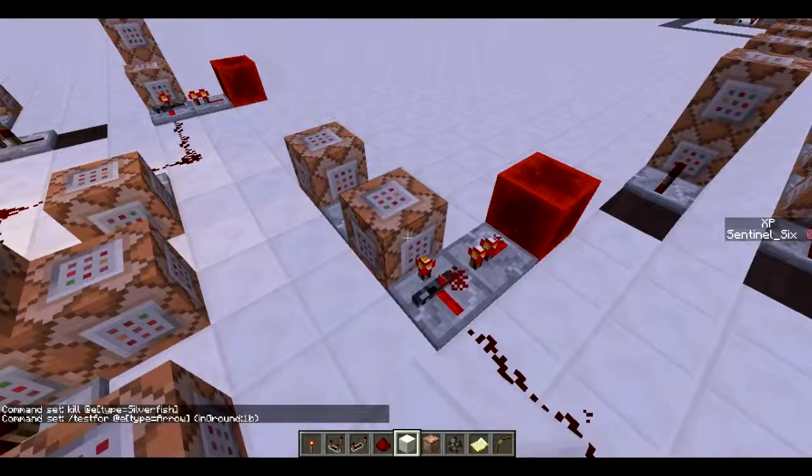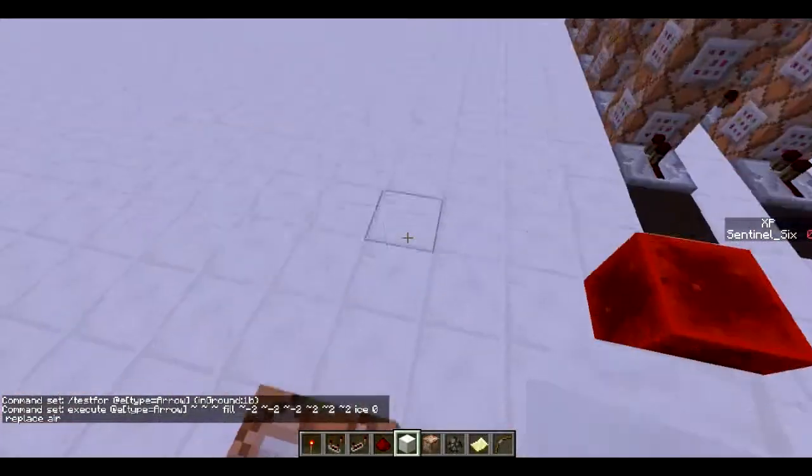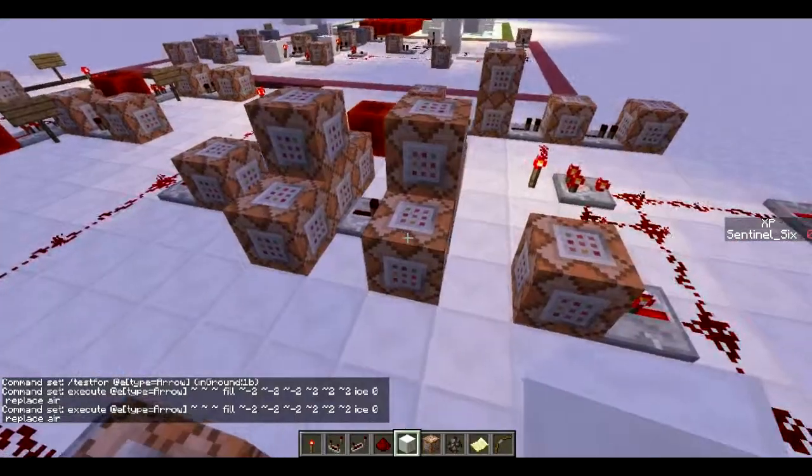This one is actually only one command block. What it does is execute at the arrow, fill, and then just some relative coordinates, ice zero, replace air. Basically what this does is it replaces air with ice, but it doesn't replace the nether quartz or command blocks with ice, so it doesn't just turn your entire world into ice - only the air blocks. Pretty useful.